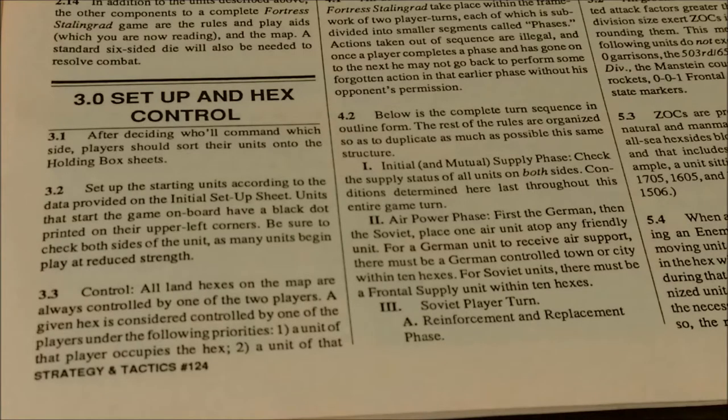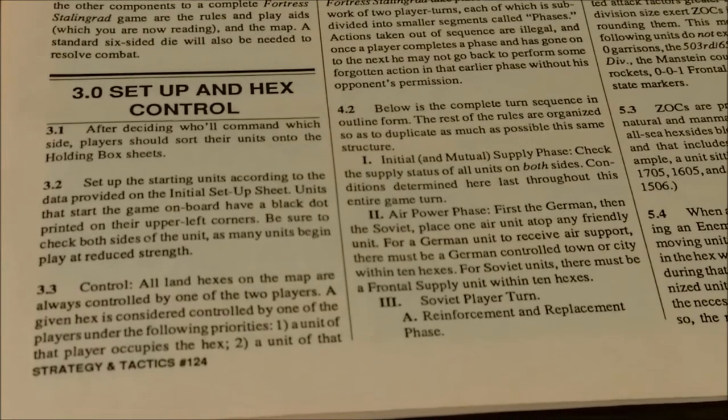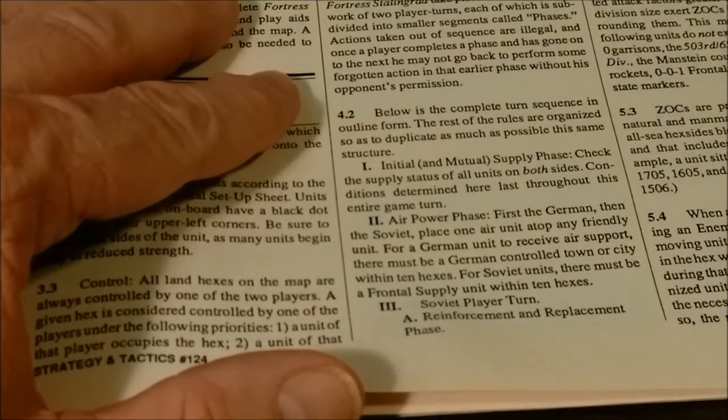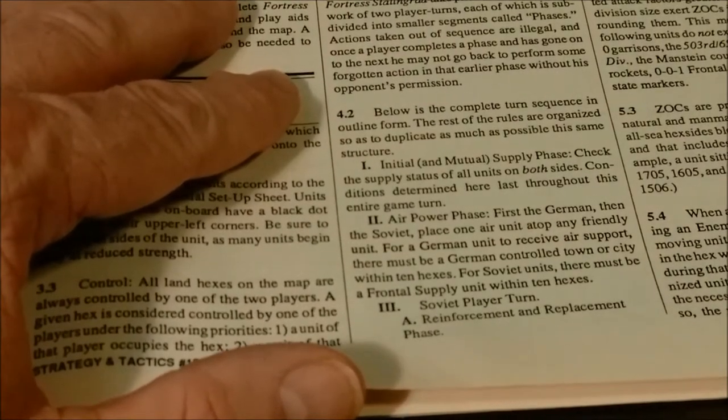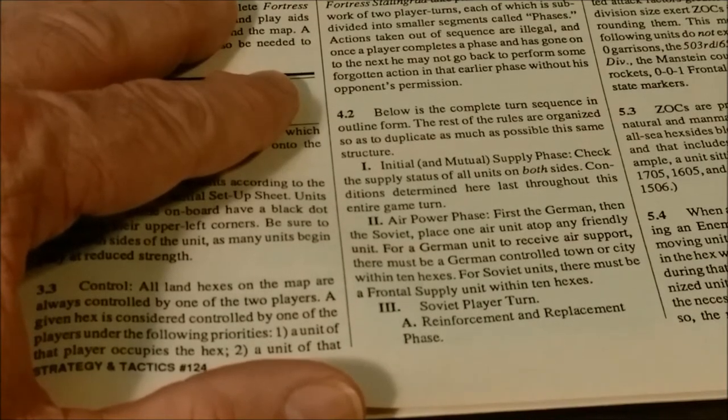Also remove Axis satellite units, all German units which are greater than 3 out of supply, and all German units in or next to a friendly controlled city bearing an auto-6 out of supply counter. Zones of control are projected into every type of hex. Units entering a hex containing an enemy's zone of control must immediately cease movement and may move no farther.